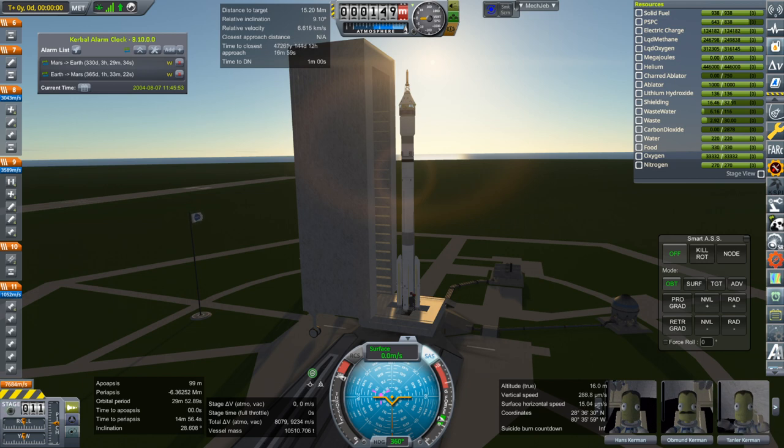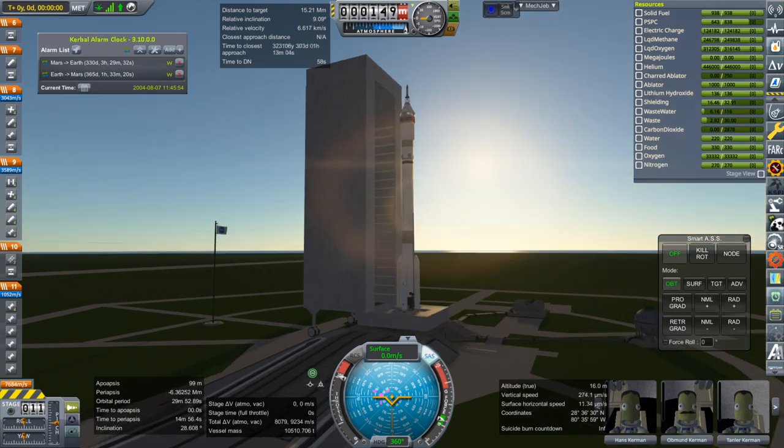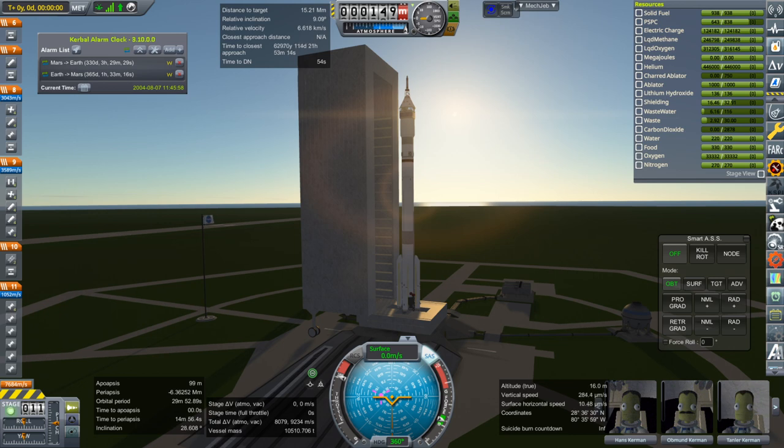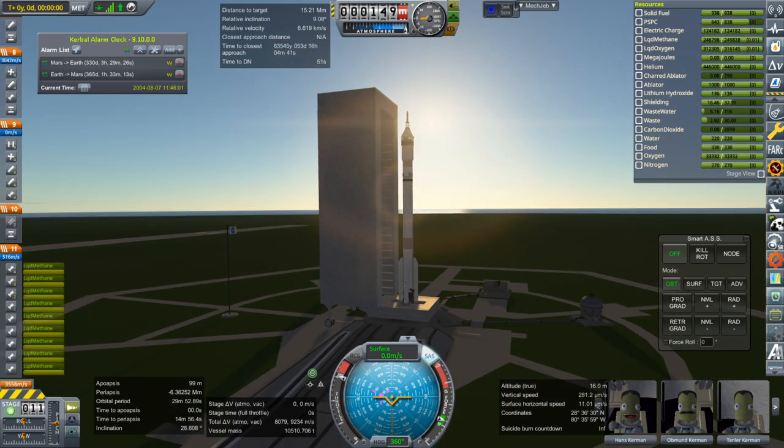I'm going to launch it manually because of the rendezvous, and also because this is sort of an awkward rocket. In order to get up to the NervaTug with the extra load we've had to put additional fairings and boosters on. Anyway — ignition and launch.